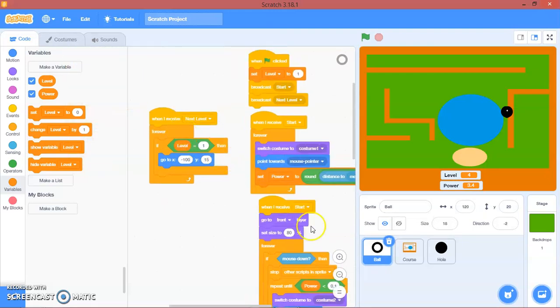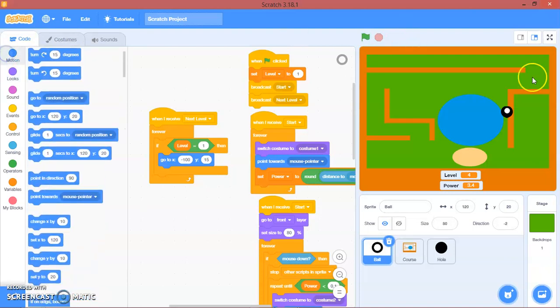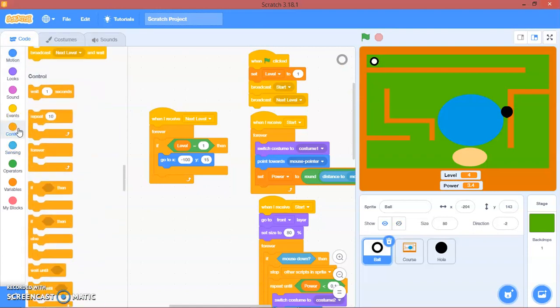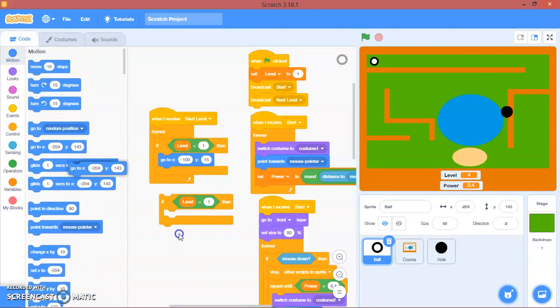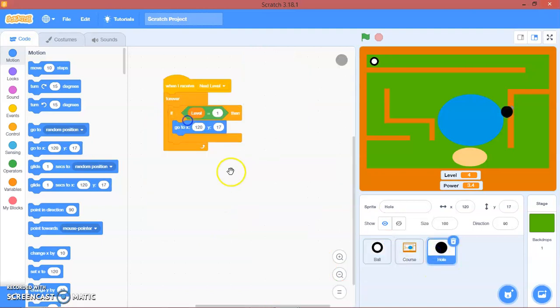Then here you will set size to 85. Let's repeat the position logic: if level equals two, put the hole position here — go to x — and place it right there.